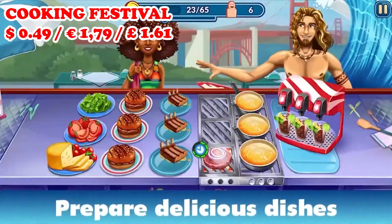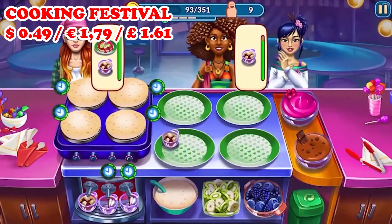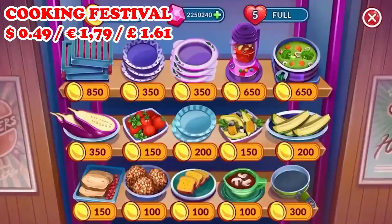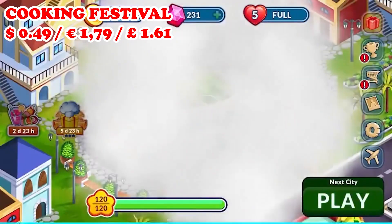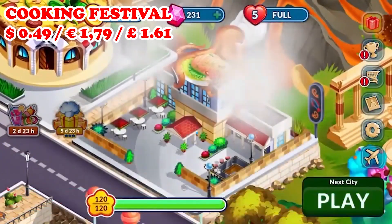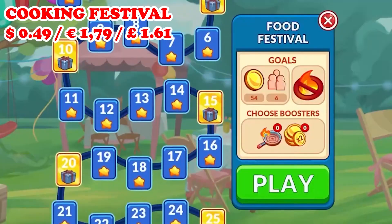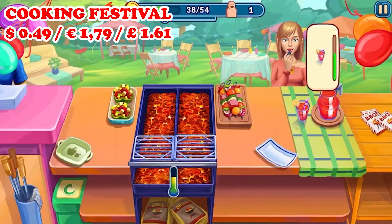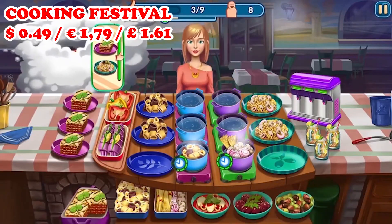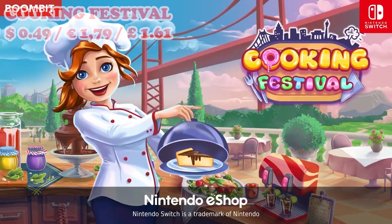Also on the sale we have Cooking Festival, a time management sim that will let you bake, fry, and grill your way around the world. You'll have to prove you can become the master chef the cooking world has been looking for by whipping up foods ranging from homemade pancakes, juicy ribs, and even original Italian pizzas. You'll be able to travel to iconic places like San Francisco, Naples, and Berlin, with over 250 dishes to unlock and upgrade, tons of decorations for your restaurant, and over 900 stages to play on.